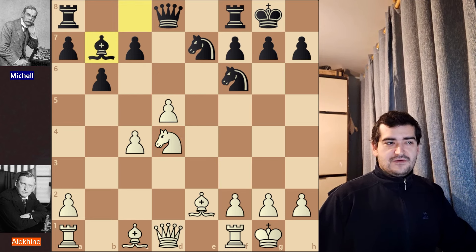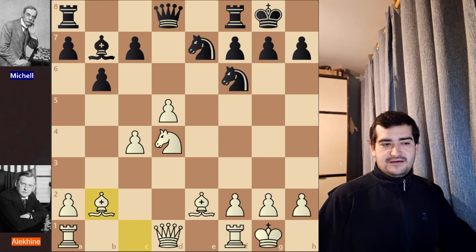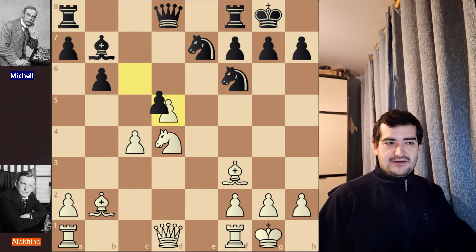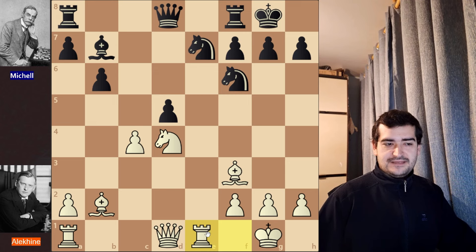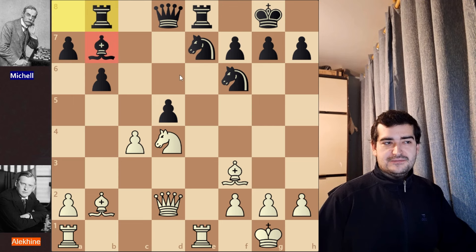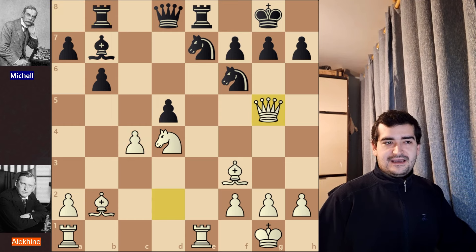Black plays Bb7 as a developing move. Alekhine finishes his development with Bb2. Then c6 is played, undermining the pawn — black tries to open up the position. Alekhine temporarily sacrifices a pawn with Bf3. After cxd5, Re1 is played, aiming at the knight and taking advantage of the e-file. Black cannot capture because the bishop is hanging. After Re8 for black, Alekhine plays Qd2, connecting the rooks. Black continues with Rb8, intending to guard the bishop, and then Alekhine plays the great move Qg5.